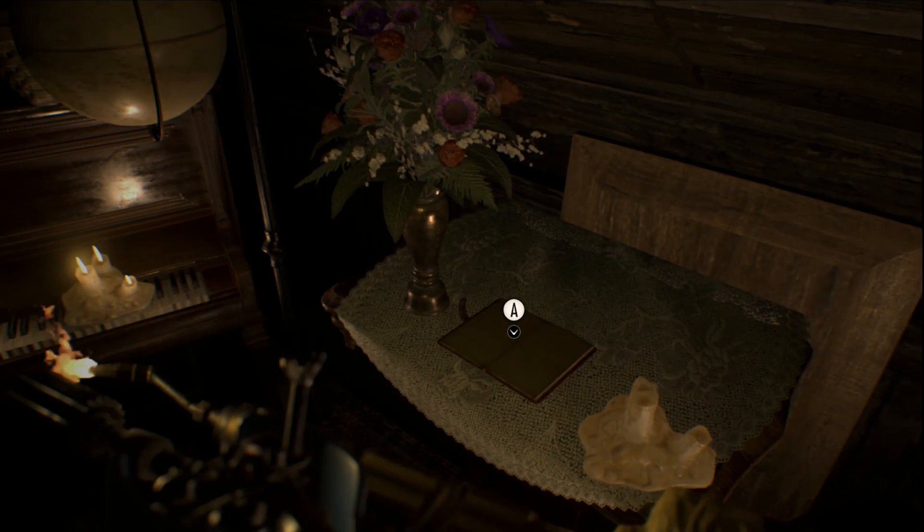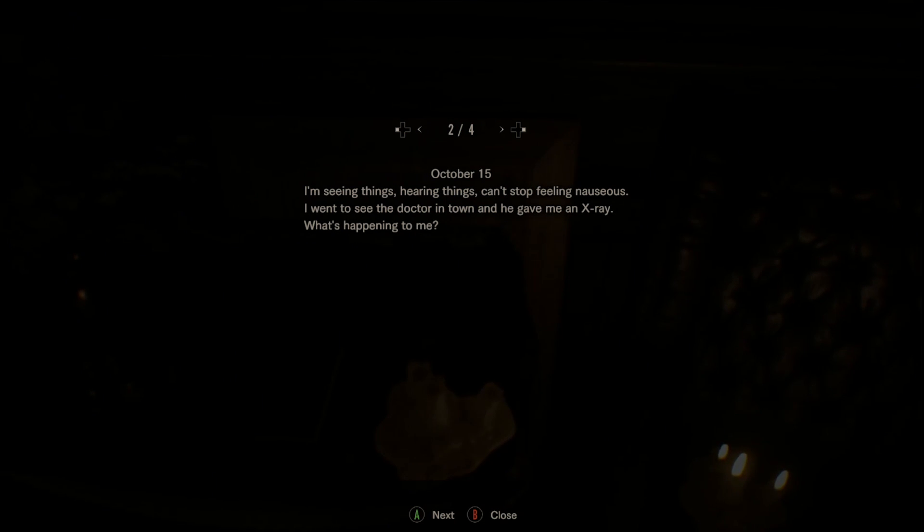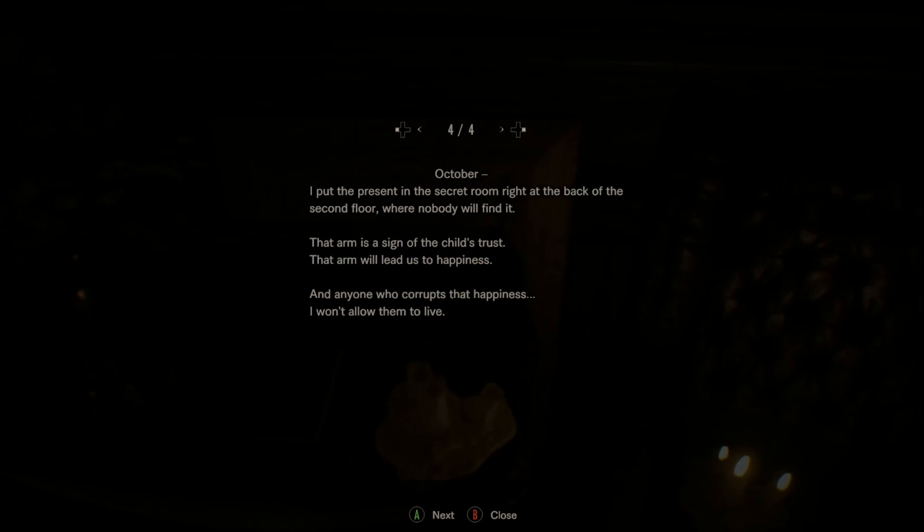We've got a flame for her. What's this? Four pages. My ears have been ringing all day and I haven't been able to sleep since the child showed up. It's like Zoe says - there's something strange about the child and the woman she brought with her. What did she bring with her? I'm seeing things, hearing things, can't stop feeling nauseous. I want to see the doctor in town. The child gave me a present. I put the present in the secret room right at the back of the second floor where nobody will find it. The arm is a sign of the child's chest. That arm will lead us to happiness, and anybody who corrupts that happiness, I won't allow them to live.